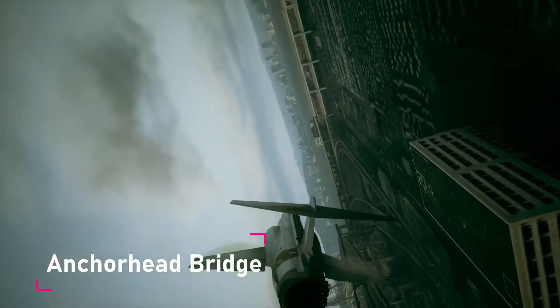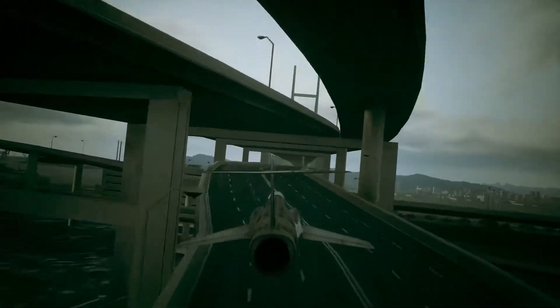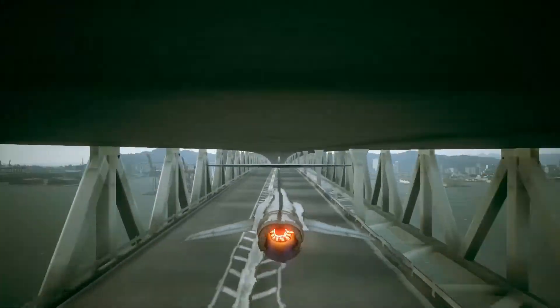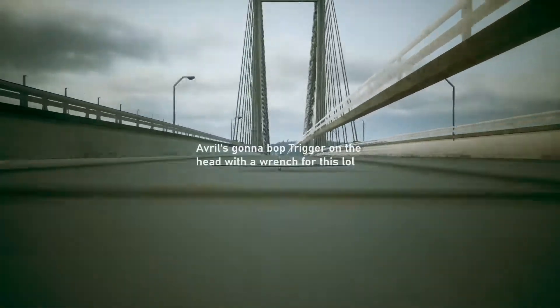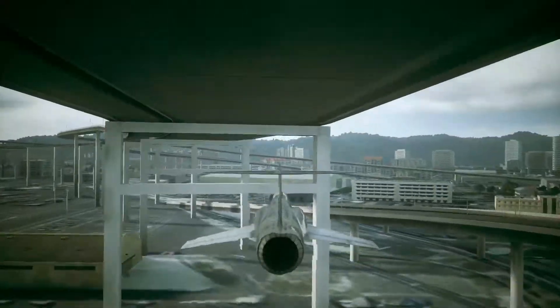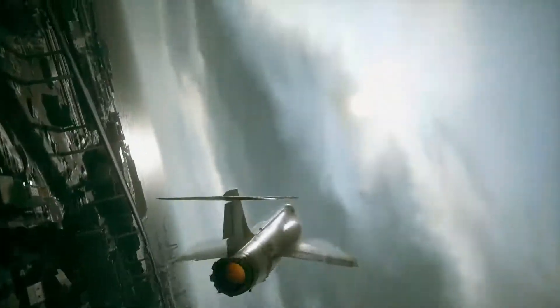The Anchorhead Bay Bridge is a virtual replica of the Yokohama Bay Bridge. These bridges are double-stacked, meaning that you can fly between the roadway levels. You can fly between these roads, or take an even tighter path along the main section of the bridge. While I did not include it on the map, flying under the elevated portions of the highways going around Anchorhead Bay could certainly count as tunnel runs, depending on your preference.